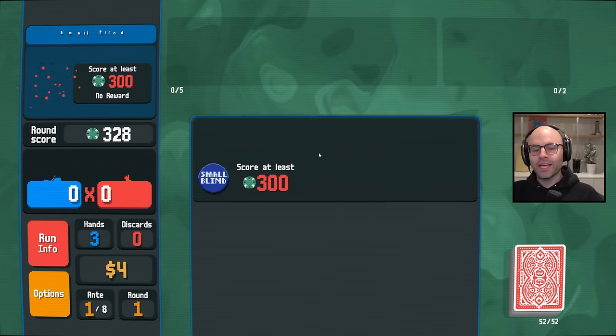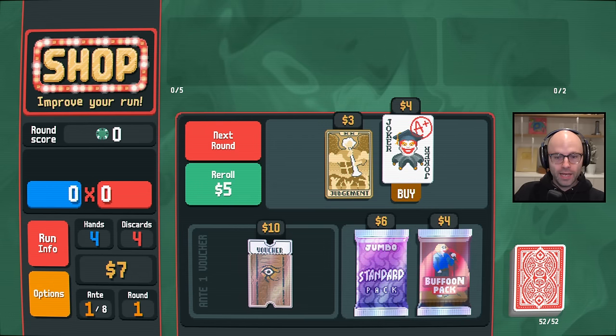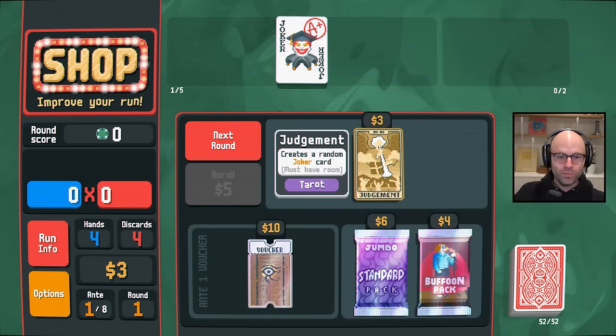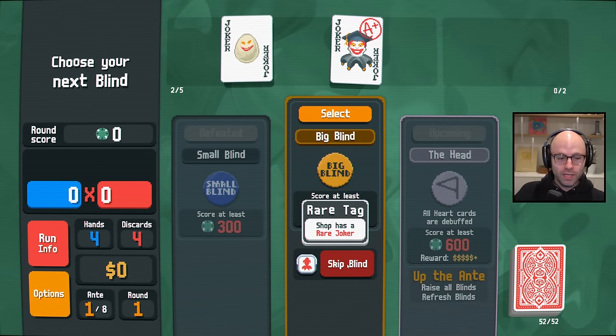We're going to try to build — we're going to get a good, solid joker early. We're going to use that as an opportunity to build our economy. This is good. You buy a scholar, and you probably buy a buffoon pack over judgment. No, you don't, because you can't afford it. Egg Joker! That's not bad. That'll give us some money later.